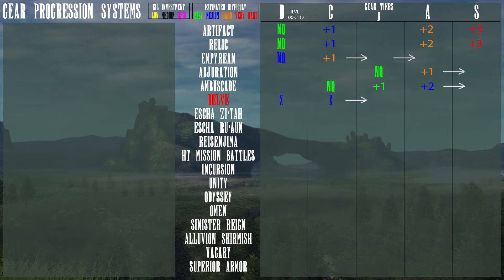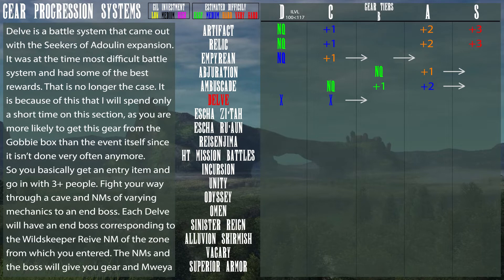What's going on folks, thanks for watching this episode. I'm going to go over the Delve gear and the gear in combination of all three for Escha Zitah, Escha Ru'Aun, and Reisenjima. Delve is a battle system that came out with the Seekers of Adoulin expansion. It was at the time the most difficult battle system and had some of the best rewards. That is no longer the case, and because of this I will only spend a short time on this section, as you are more likely to get the gear from the Gobby Box than this event itself since it isn't done very often anymore.